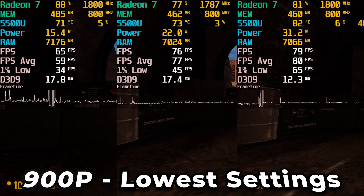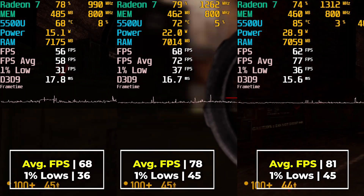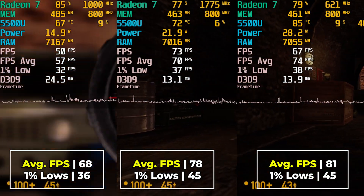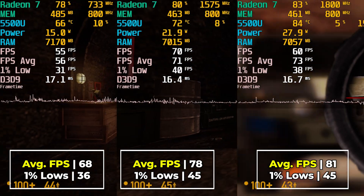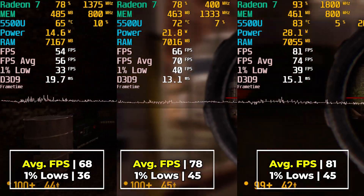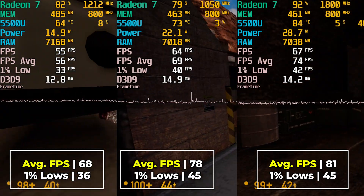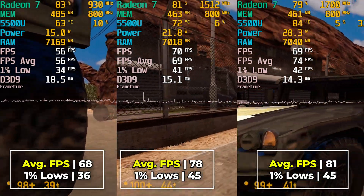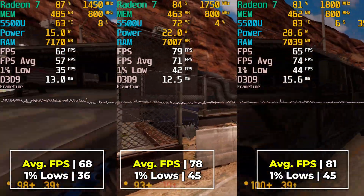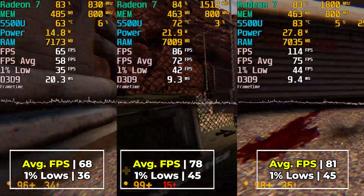If we knock things down to 900p, the results are a little better. At the stock 15 watt TDP, we see a nice increase where our FPS average is now at 68 with a 1% low of 36. The 1% lows are still within the 30 range, which isn't impressive, but it is at least something you can do at the stock 15 watt TDP. Going up to the balance preset with a TDP of 22 watts, we see the FPS average go up to 68 and our 1% lows finally make it into the mid-40s, which is an impressive gain. Going all the way up to 28 watts does see averages increase slightly, but 1% lows pretty much stay identical.